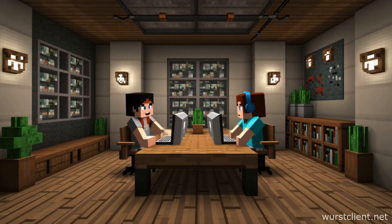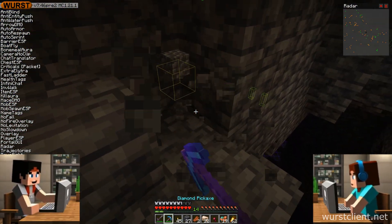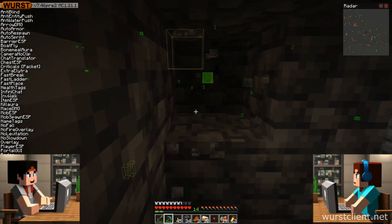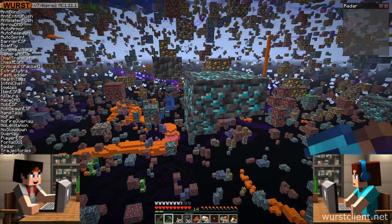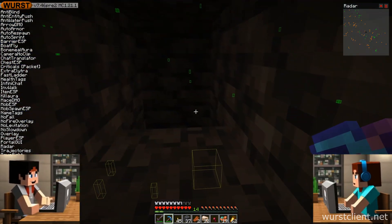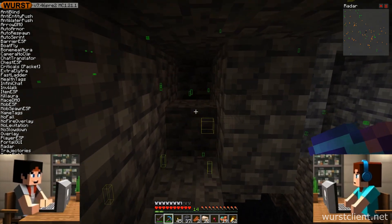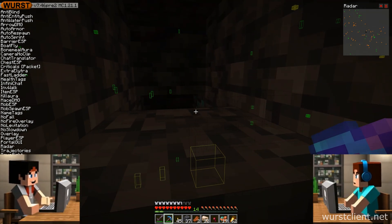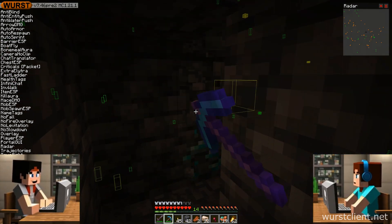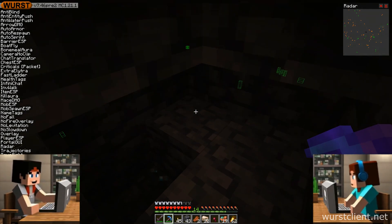There's another setting worth talking about: check line of sight. That's for those who like to keep their mining exploits on the down low. In vanilla Minecraft, you can't mine what you can't see. So this setting makes sure vein miner plays by those rules — you'll only mine blocks you have a direct line of sight to. No more accidentally mining into a hidden cave full of creepers. It adds a nice layer of stealth, especially important on servers with watchful anti-cheat plugins. Stay stealthy, fly under the radar.